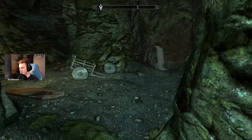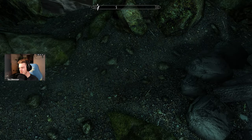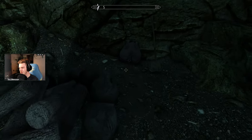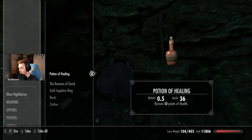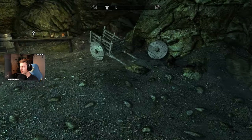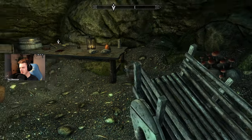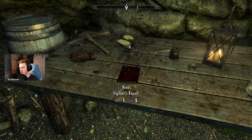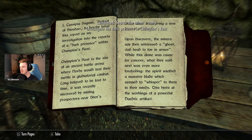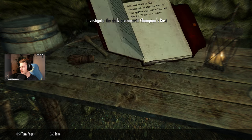I'm hoping there's a pickaxe — if they've left all their belongings, great — and there is one, perfect. I can mine the iron ore. There's also a knapsack down here in the dark, some cabbage, a potion. There's some silver ore — this is a silver mine. And there is a book: Vigilance Report. I'm not going to read it myself but if you want to pause and read it, go ahead.